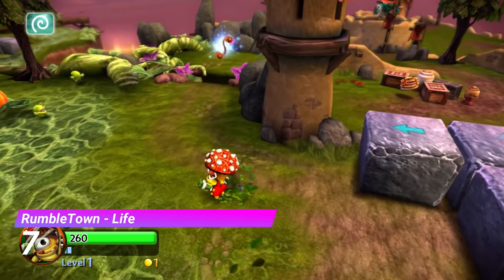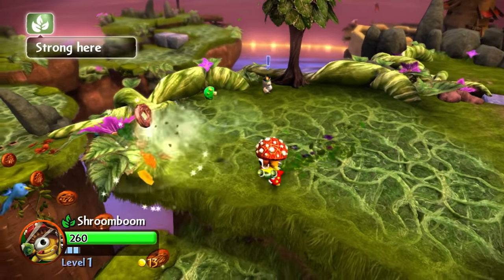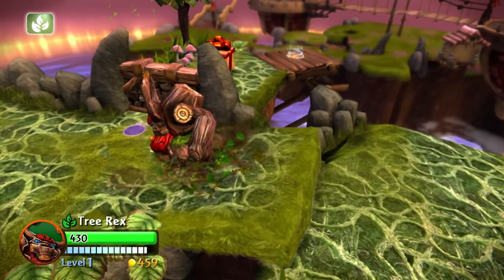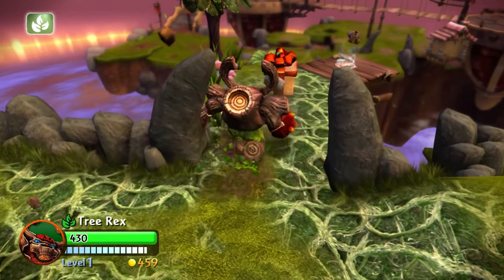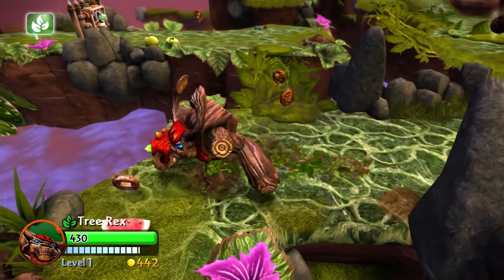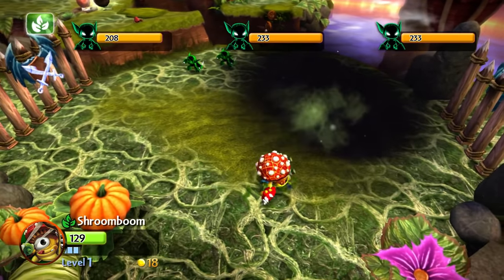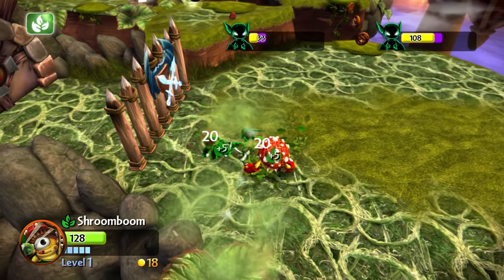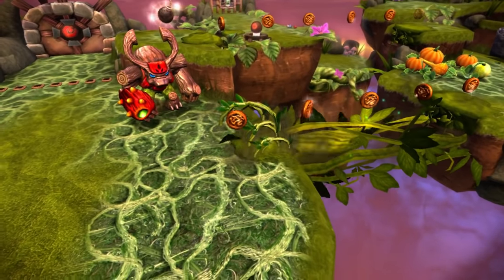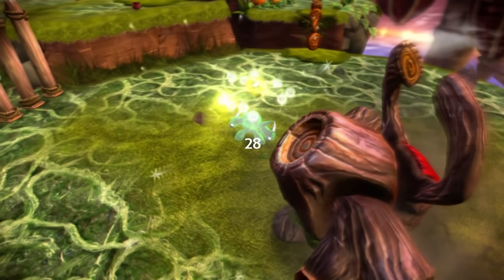At number 7 we have the first Life Gate from Rumble Town, otherwise known as Quigley's Grotto. This is the first of several large open gates we see in Giants. And when it comes to the big open gates, this one does it best — this gate feels like it's an entirely different level with so much stuff to do. It also first introduces the ambush fights, so that's a problem. And as much as I do not like getting bullied by three evil stealth elves, this just has all of the ingredients for a fantastic gate.